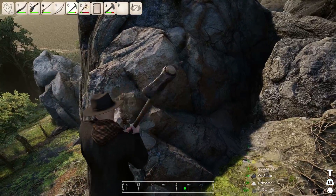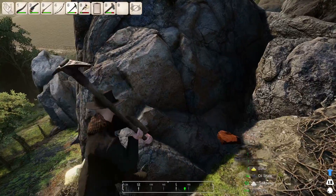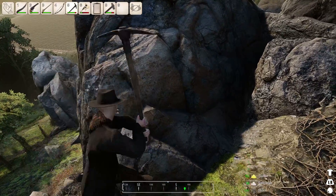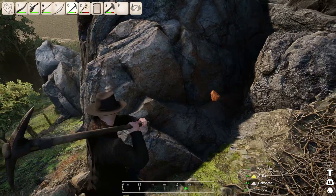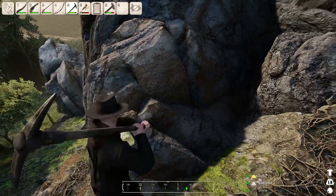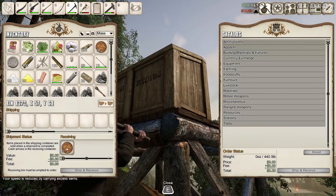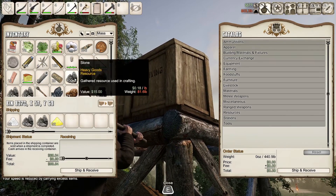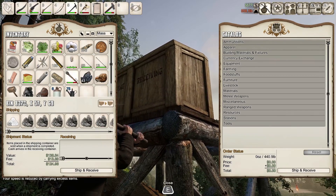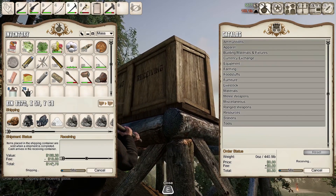Hello everyone, welcome back. I'm just grinding — this is how I make money. You come up here and hit rocks. Let's take a look at what we've got. I'm making about 160 per cycle, and I sell everything I pull out of these rocks except for iron. About 150 on this one, mostly because I paused for a little bit.